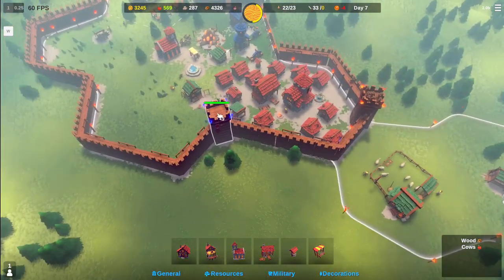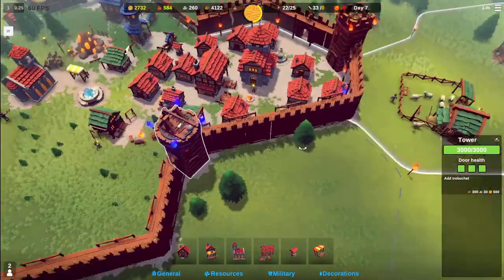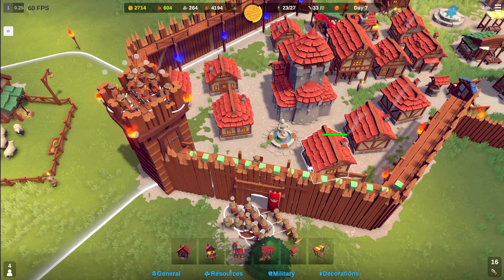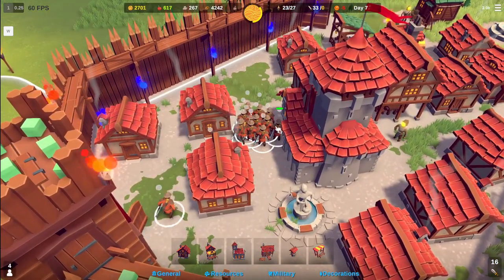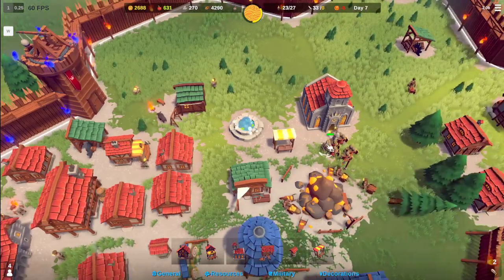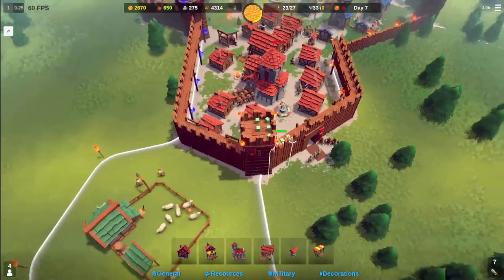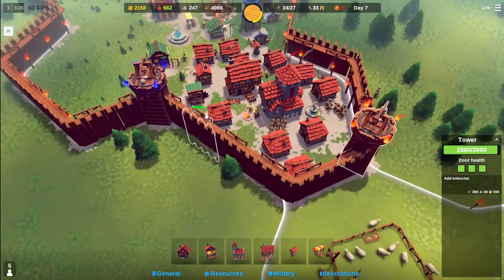Wait — you can add a trebuchet to the tower! Why have I not been doing this? I should have been doing that. I think it takes it so you can't put archers on the tower, but I can put archers on the wall — it's not a big deal. So we're getting attacked here, and having a trebuchet at each position just seems like a good idea. Having all the archers on the wall seems like a good idea too.